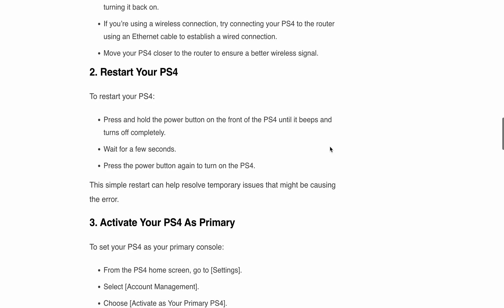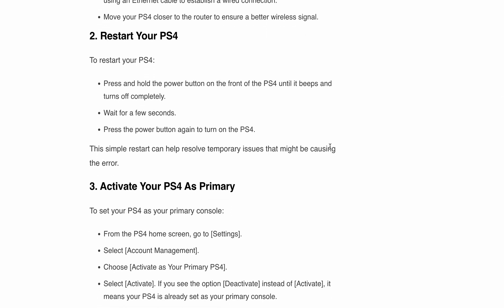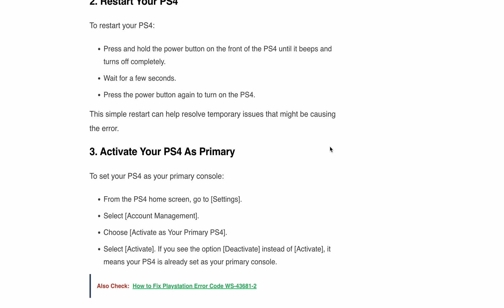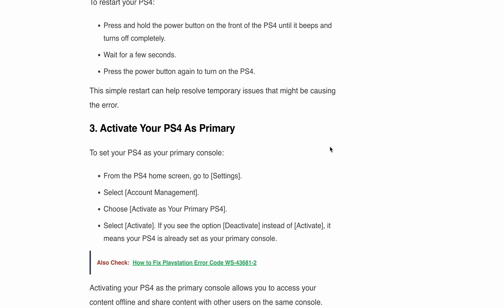Next, activate your PS4 as your primary console. If your PS4 isn't set as your primary console, it's time to fix that. Go to the PS4 home screen, head to Settings, select Account Management, then choose Activate as Your Primary PS4, and select Activate. If you see Deactivate instead of Activate, it means your PS4 is already set as the primary console. Activating it ensures you can access your content offline and share it with other users on the same console.